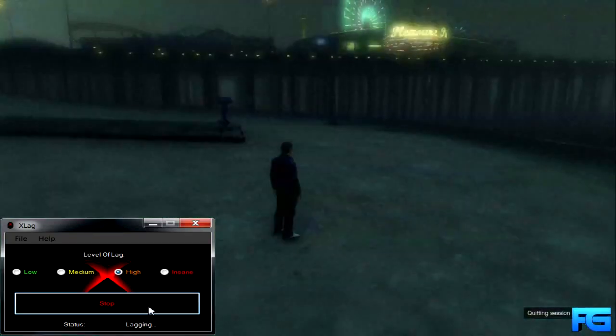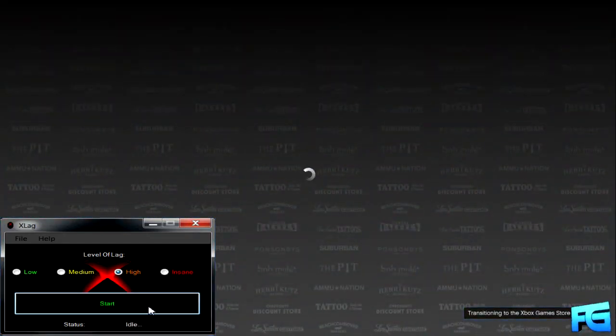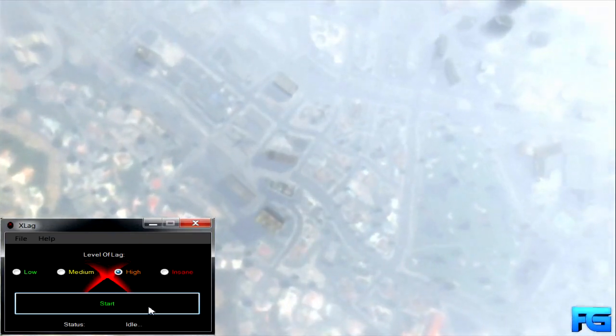After five seconds, very quickly in one motion open up the store, then hold down on the D-pad and select Michael. The game store is going to load up, and when you see it start to come up, go ahead and turn off the lag switch. When the store fully loads up, you can exit.